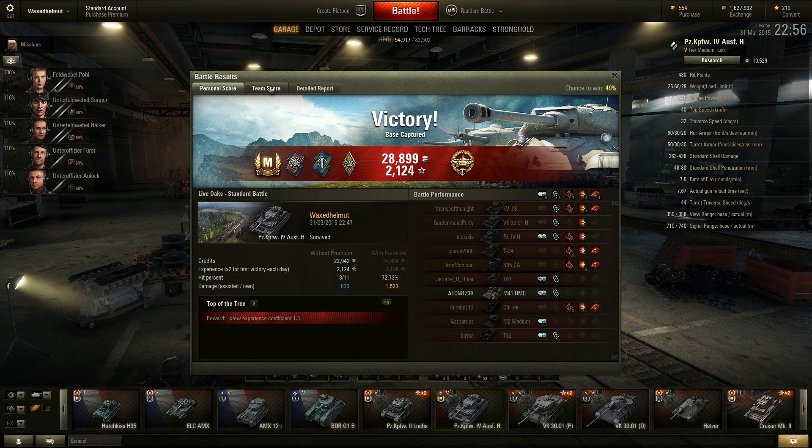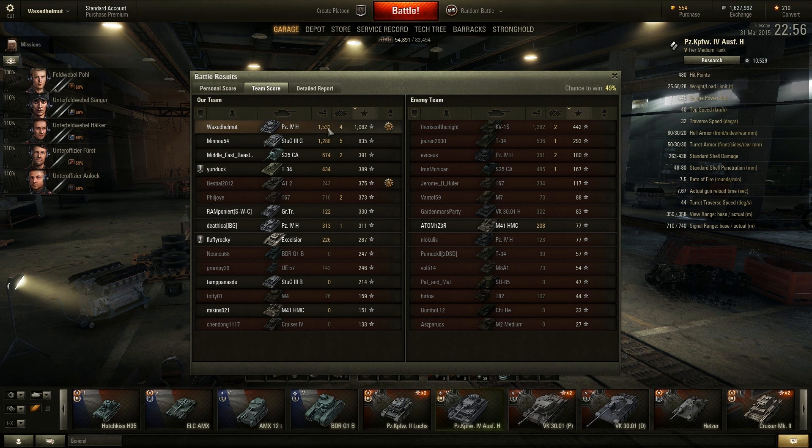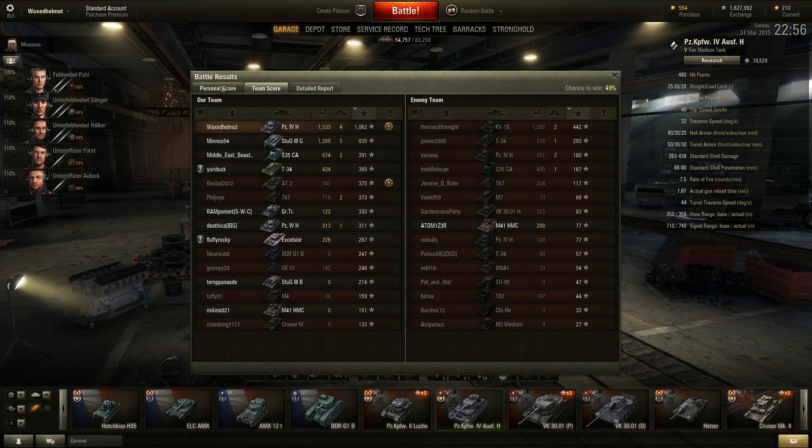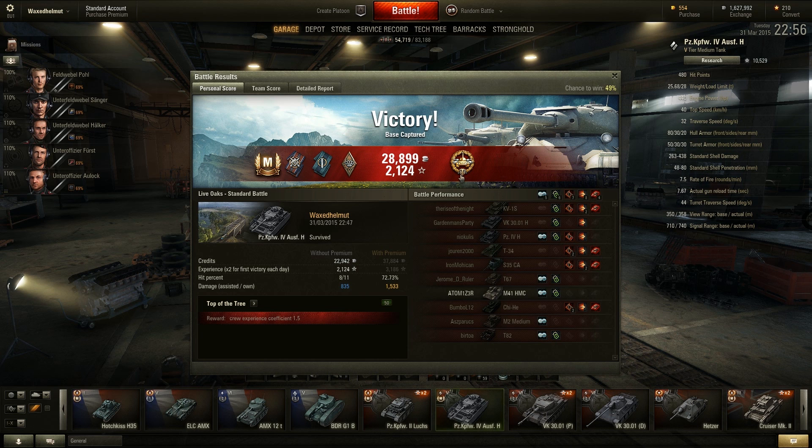Trying to get through as many ace tanker badges as I can. Highest damage there — 1,500 damage, 1,000 XP, pretty good. Five vehicles spotted, and I think that's why I got ace tanker really. You'd expect to have to get more kills than that usually, but with five vehicles spotted — 835 damage caused with my assistance by allies. So there it is, ace tanker. Thank you so much for watching, I hope you really enjoyed it. If you want to like and subscribe that would be great, otherwise I'll see you next time.